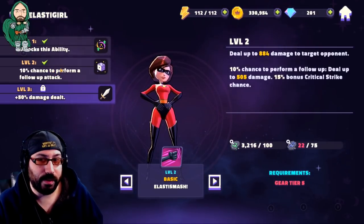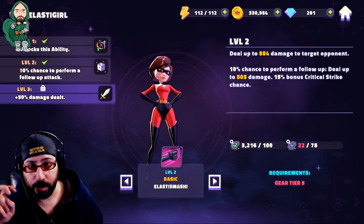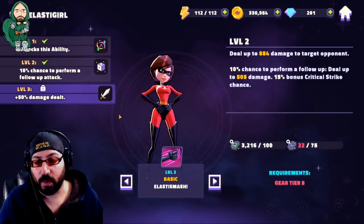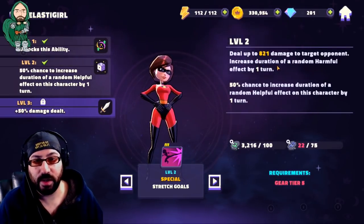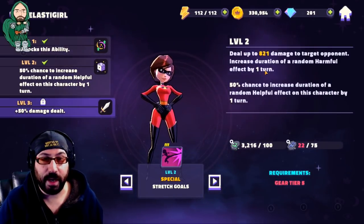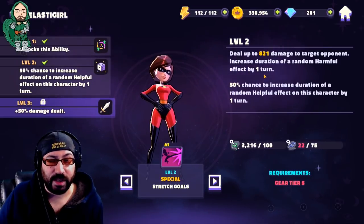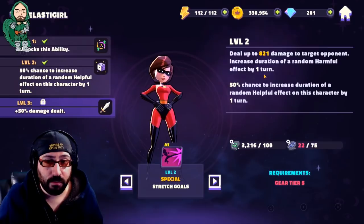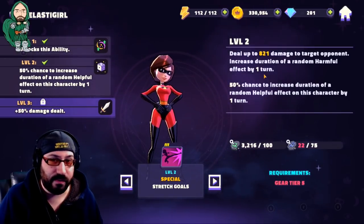That's the level two. I will always tell you: if you can put alpha ability runes into any character, they're going to be better off because that level two is very important. It usually completes the ability. The level three is just more damage — you tend to save those for characters you're heavily investing in. Her second ability, Stretch Goals: deals decent damage to target opponent and increases the duration of a random harmful effect on that character by one turn. If there's only one harmful effect, that's the one it takes. For example, if you use the Dumbo spell and put blind on somebody, this will give them two turns of blind — incredibly helpful.